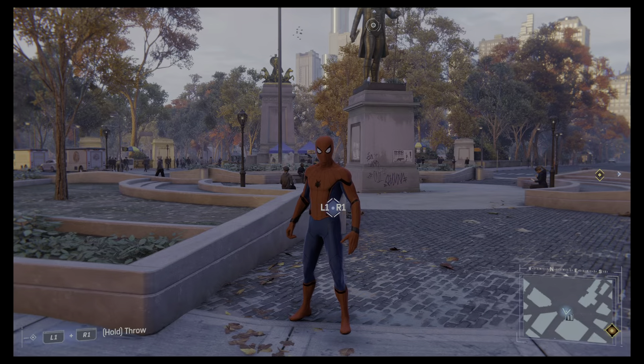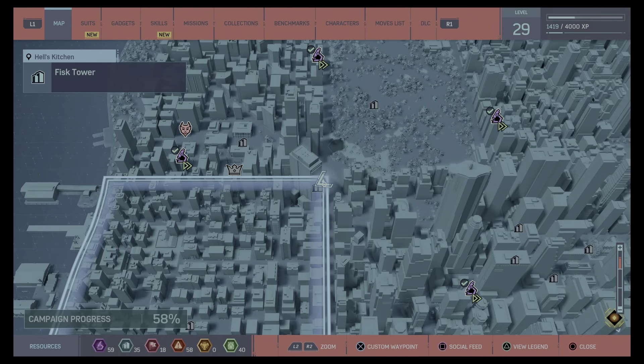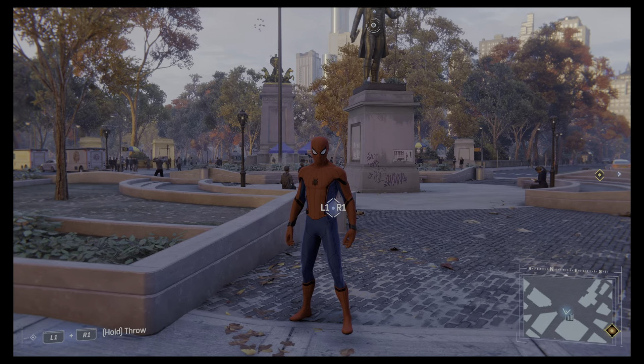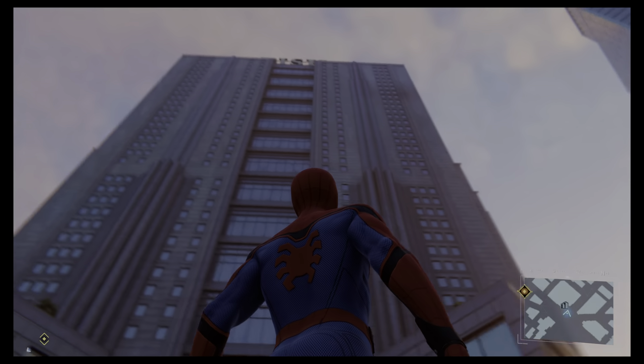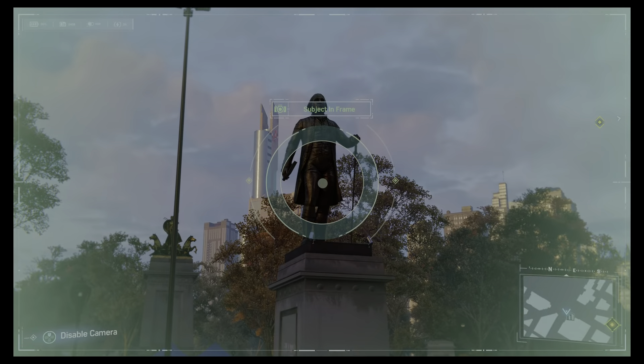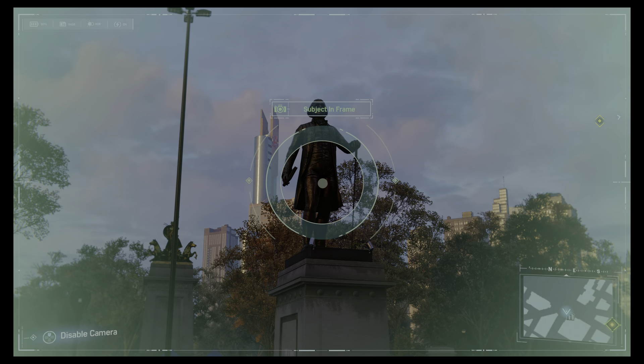On to the Hell's Kitchen ones next. We're right on the corner of Central Park here, in front of the Fisk building — that we did right at the beginning of the game — and it's this funny little statue. Magnificent.